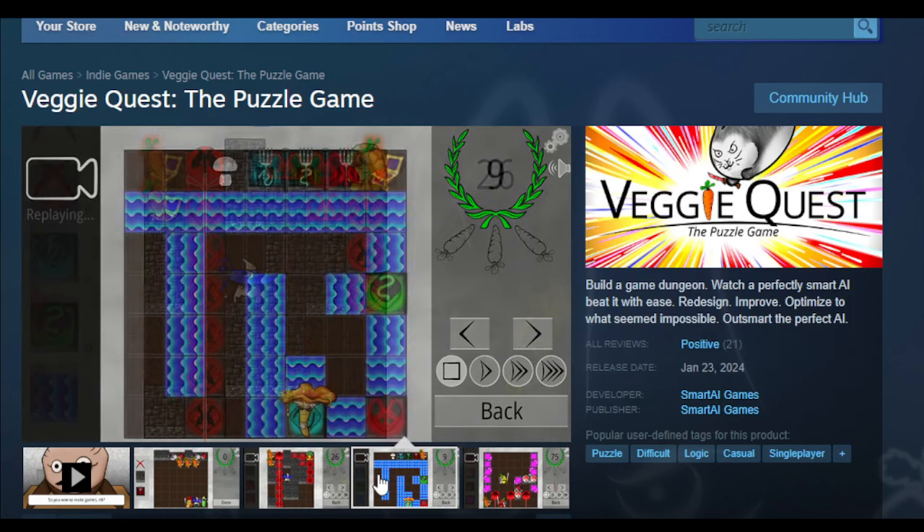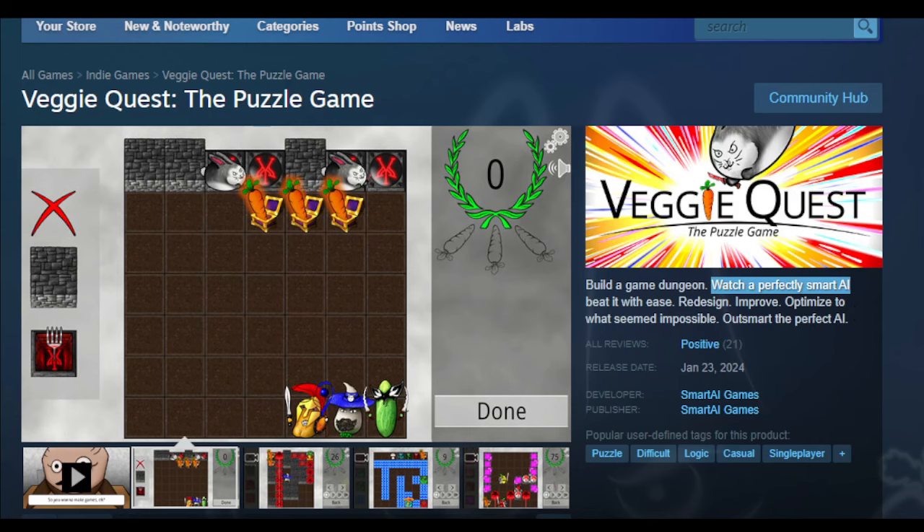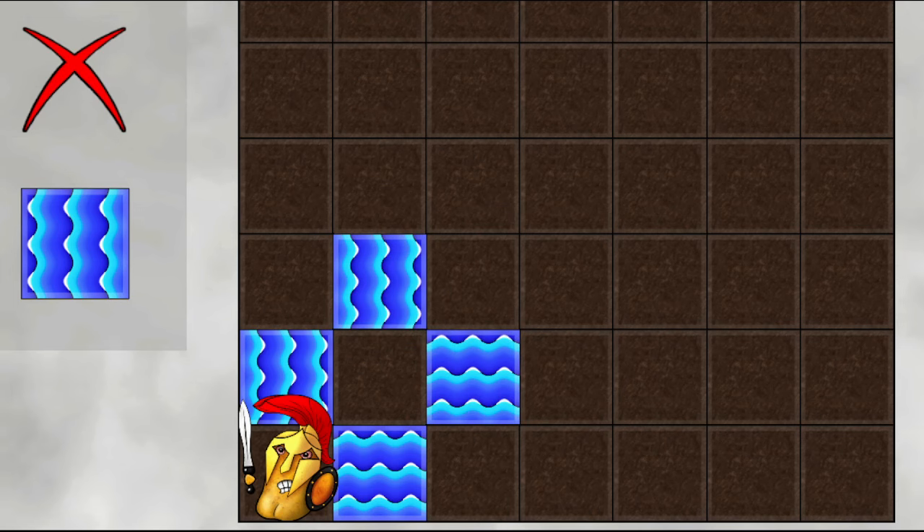This is Veggie Quest, a puzzle game where you play as the puzzle designer and fight against a perfectly smart AI. In this video, we're going to be playing with a new type of tile: a water tile that pushes characters at the end of the turn. Anyway, intro over, let's get to the gameplay.